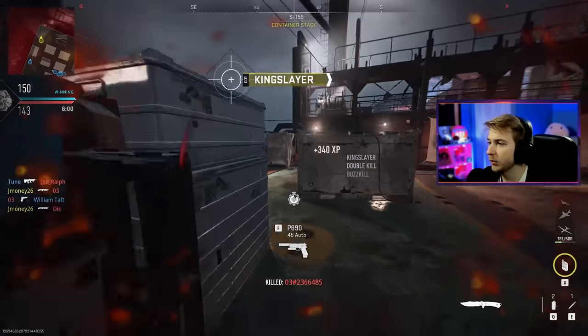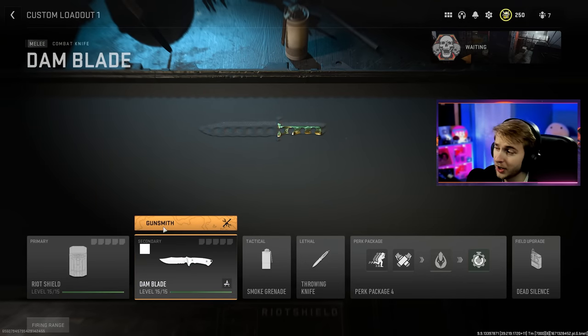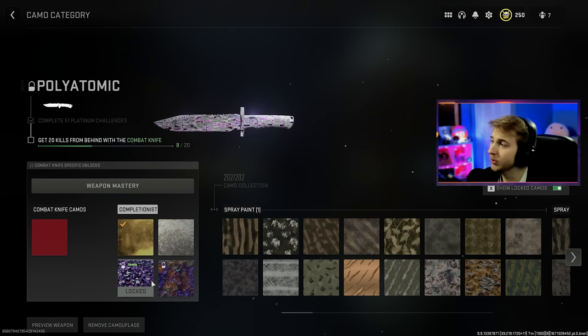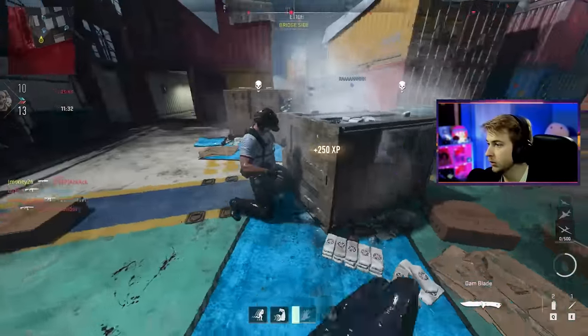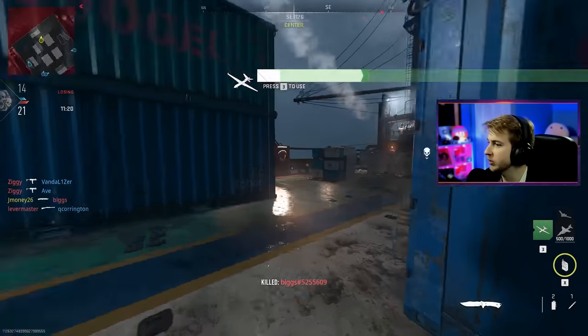Then we'd just have Orion and I don't know what to do after that besides get the mastery calling cards. I don't want to get through the grind too quick. And after two games, we're at 15 out of 20 on the knife - just five more kills from behind and we've got our melee weapons done. No way I spawned with people with their back facing me - that's kind of wild. COD's actually looking out for me. Most of the time they're trying to go against all my camo challenges - today they're helping out.